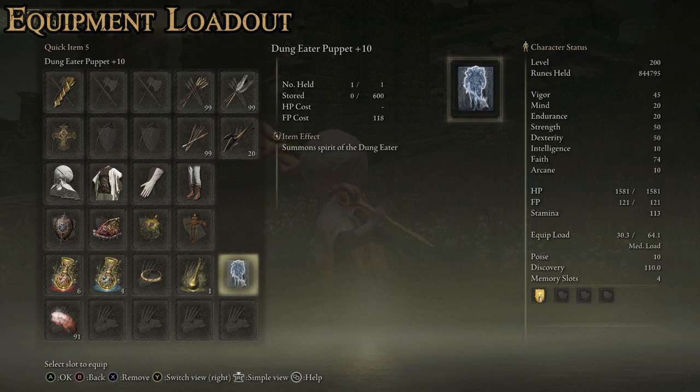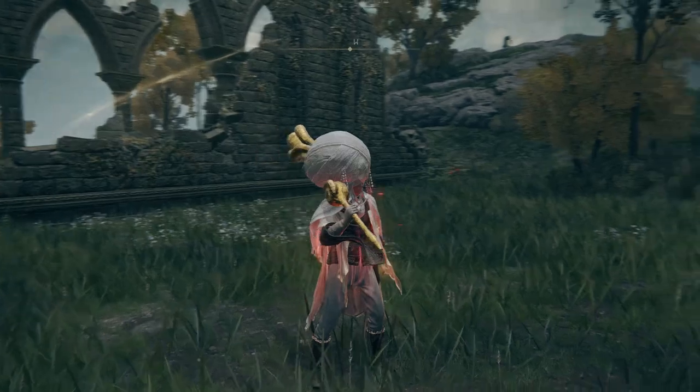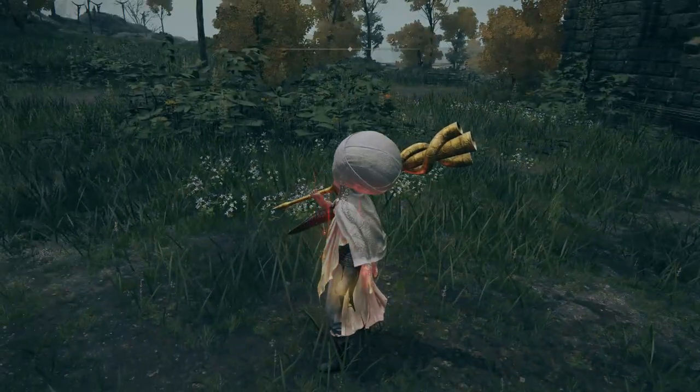Your Ash Summon depends on playstyle. I don't like the Mimic Tear for this build. I prefer something that will aggro your enemy — the Dung Eater Puppet is probably the best bet because it aggros enemies really well and keeps them busy. Otherwise, the Radahn Soldier's Ash is another good option because they're very aggressive and deal flame damage. Any Ash that aggros your enemy will work perfectly, because you don't want the enemy focused solely on you. Most times I don't use my Ash Summon in combat, but every once in a while you face a boss where it's very useful to aggro them so you can just blast with the bubbles. And then we have Golden Vow — the only incantation you absolutely need — which gives us our attack and defense boost.